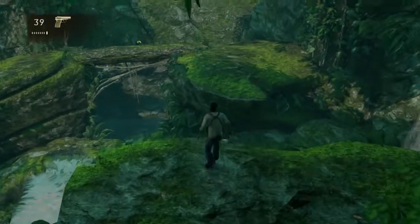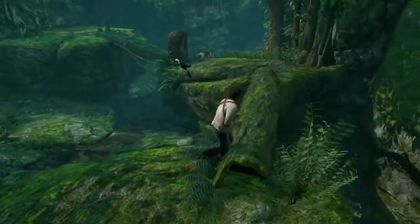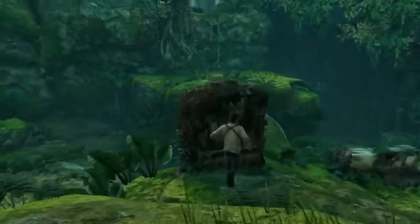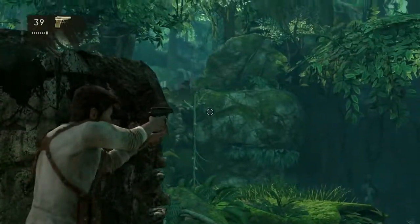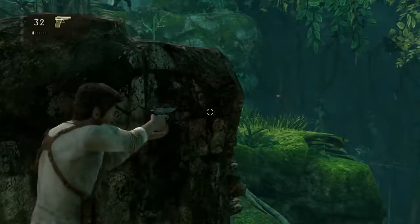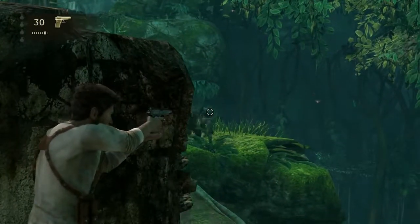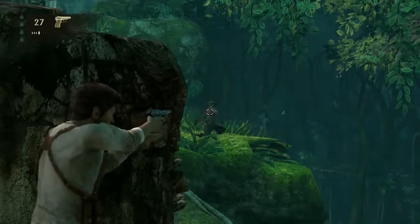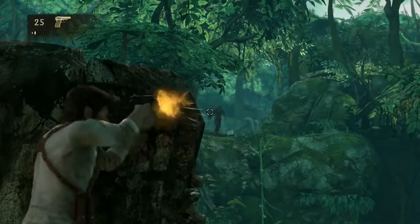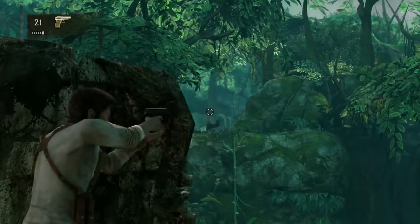I'm gonna jump over here and run over this log, and conveniently there is a big rock over there that we are gonna use to our advantage. As soon as you get over here, bring out your gun and try to spawn kill these guys if you can — at least try to soften them up while he's climbing down. None of these guys will try to cross the log, but they will try to get out to the side to kill you behind cover. But they go down pretty fast and we take down the last one.